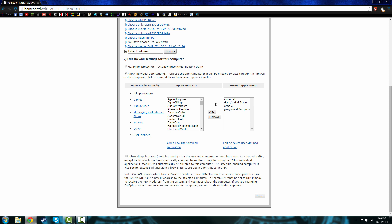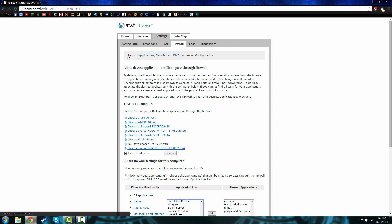Once we're here, let's say we're going to add a Starcraft server that wasn't there before — pretend it's there now. You're just going to click on it and hit Add. Once you hit Add it's going to be there, then you're going to click Save. Make sure that's checked.